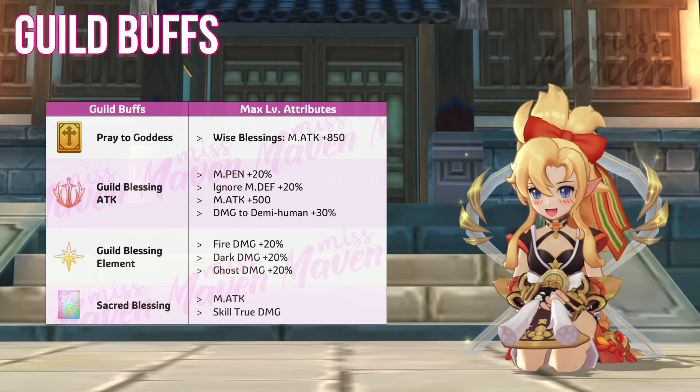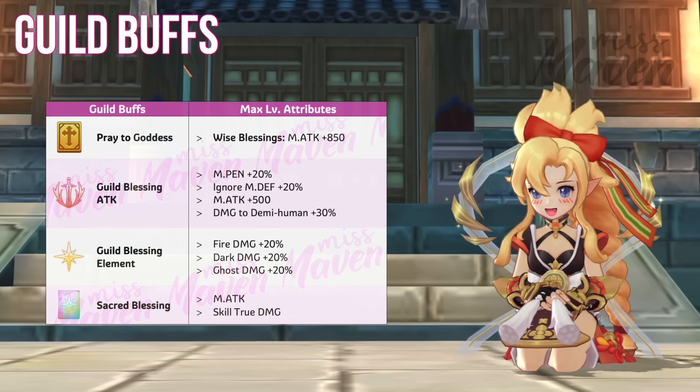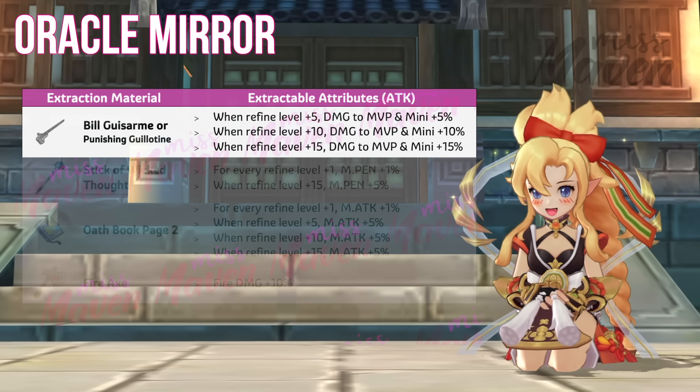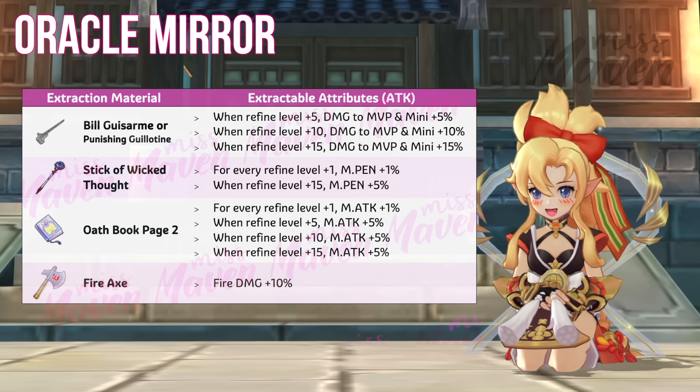Up next, here are the other upgrades that you can invest in to further boost your damage. For Acer Monument, activating all the nodes will grant the following stats. Notably, it provides 12% fire, dark, and ghost damage, 10% damage to large and medium size, and 10% MPen, magic damage, and magic attack.